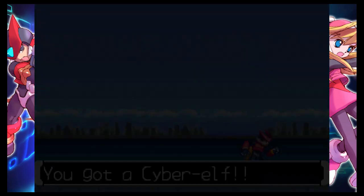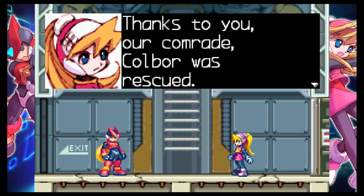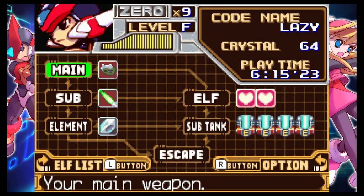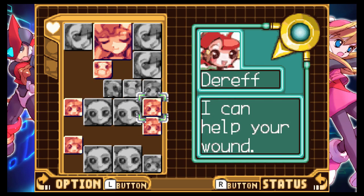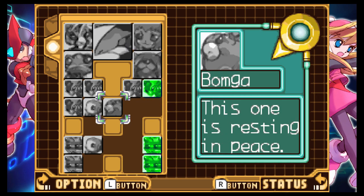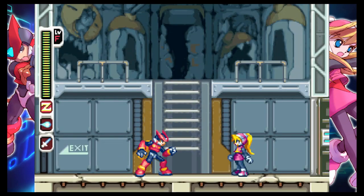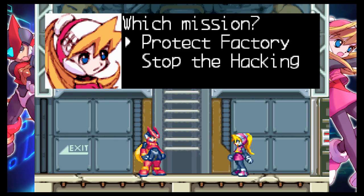You got a cyber elf. Cobor was rescued. I can't get into those two, so we'll head into the next mission, which is Protect Factory — weirdly.